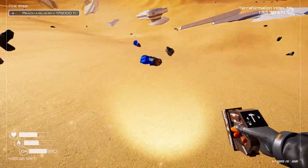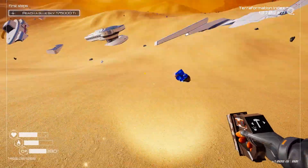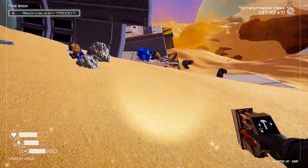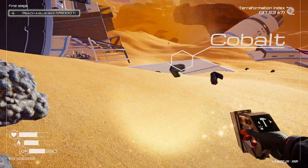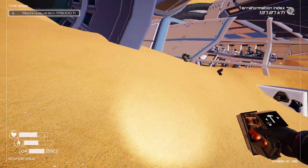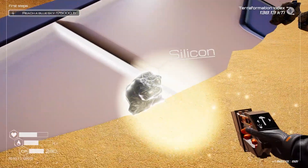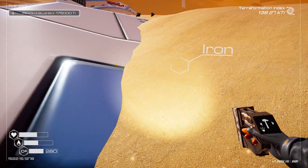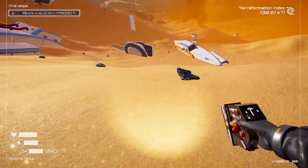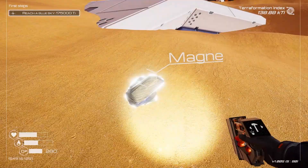Let's pick up some of this stuff. I guess we'll take some magnesium. Cobalt - we were low on cobalt, I know. I've been ignoring it trying to find the aluminum before it despawns, but I guess now we can pick up some of this other stuff. Silicone - that one wasn't loose but that's fine.